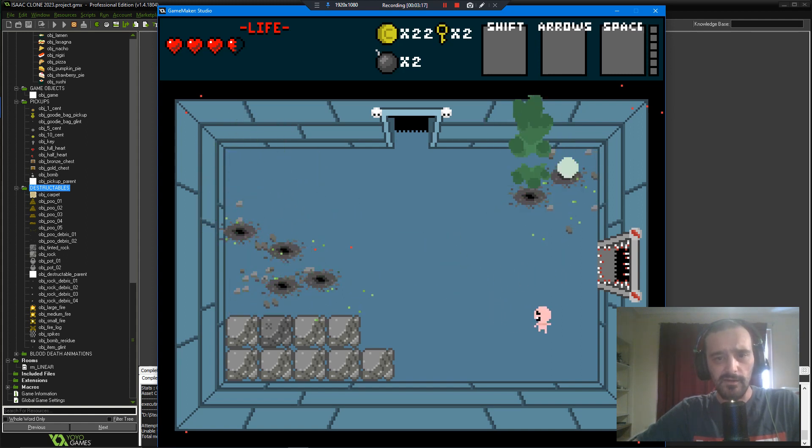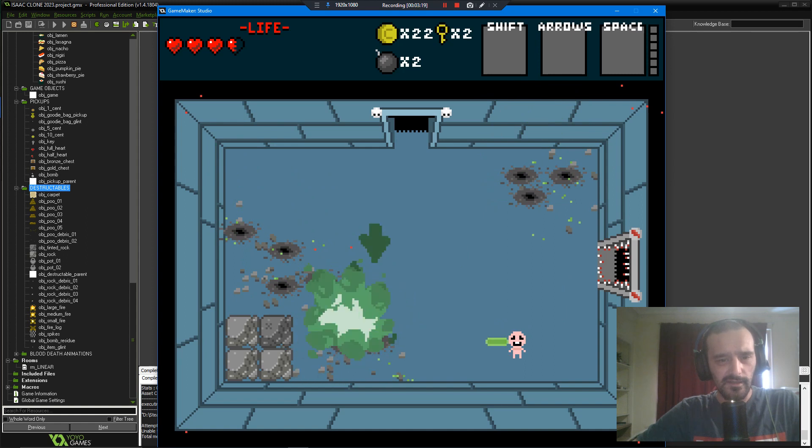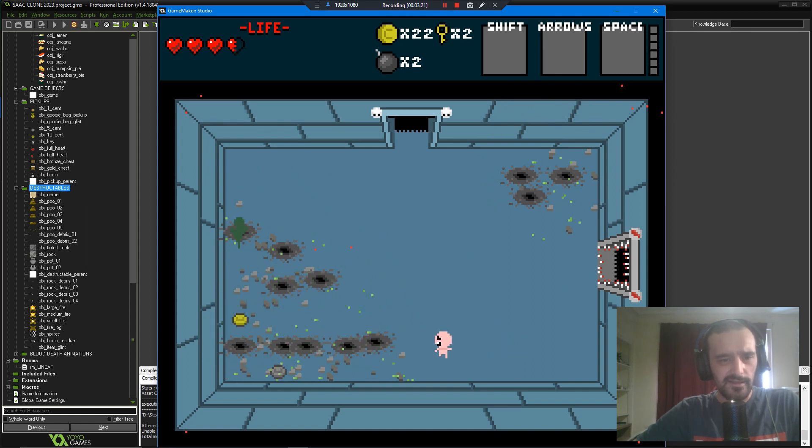Half hearts by the way are still bugged — I will fix that later on. Still got more rocks in, more destruction. The tent and rocks now drop some items, but I'll need to randomize those a little bit more.